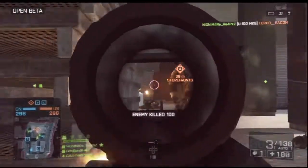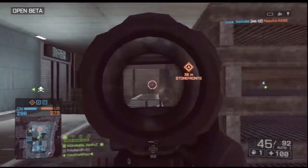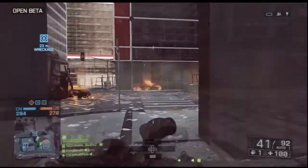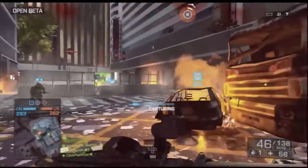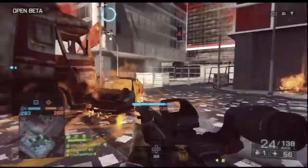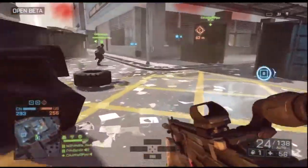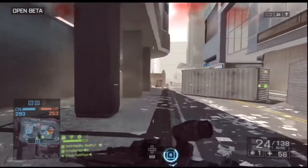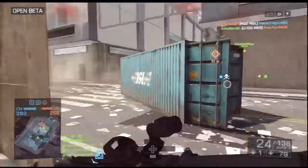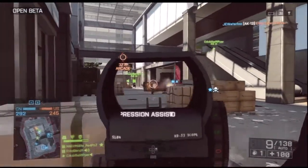The support class uses light machine guns. In the beta, the LMGs felt like they had a really low rate of fire — lower than in Battlefield 3. My concern is whether they lowered rate of fire and bumped up damage to compensate, or whether it's just going to be harder to get kills. The clip size also seemed really small, though maybe that's something you unlock as an upgrade.